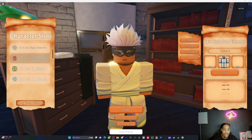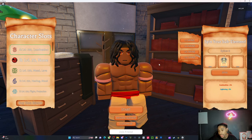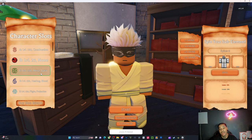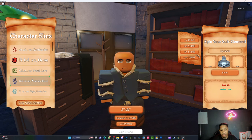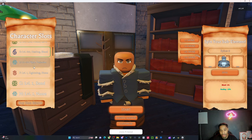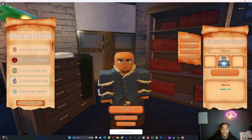Yo, welcome back. In today's video, I'm gonna be showing y'all all these subclasses. I have combustion and lightning on this — I don't know why it shows, it's a visual bug. We have metal, lava, healing, blood, flight, projection, lightning, extra lightning, and then we got sand. We're gonna tell y'all all about these subclasses.